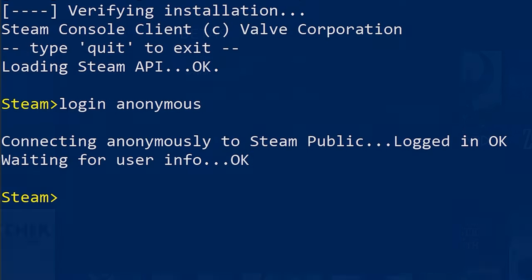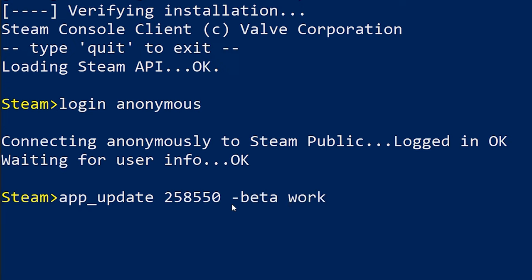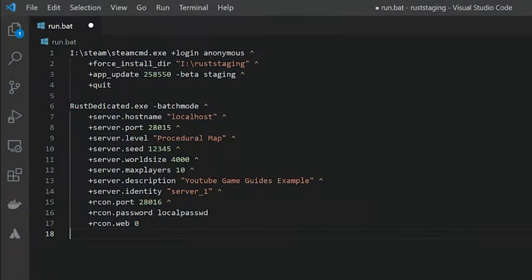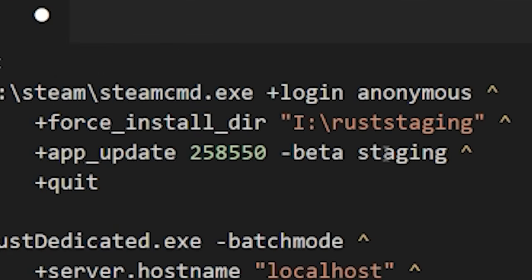With the client up to date, we can now take a look at updating the server. If you've already set up a server, it's simply a case of changing the beta flag from staging to workcart. I've got a video coming out tonight which shows you how to set up a private server — I'll leave a link in the description box below, but it might not be out when this video is released. If you've followed my guide, open up your run.bat and change the dash beta flag to use workcart. Save the file, and then run it, and we're ready to go.